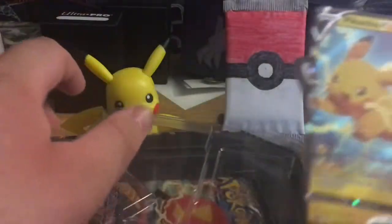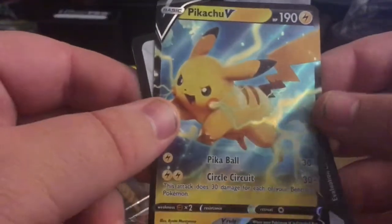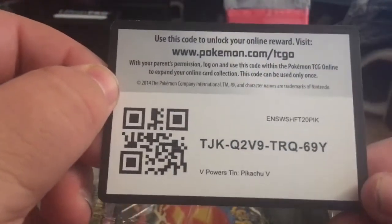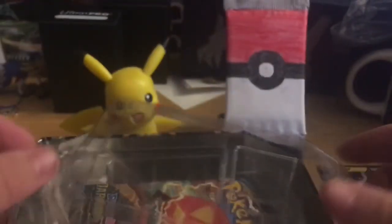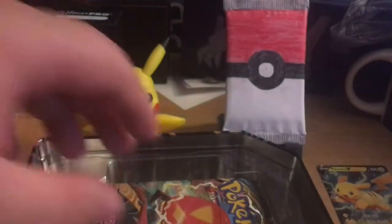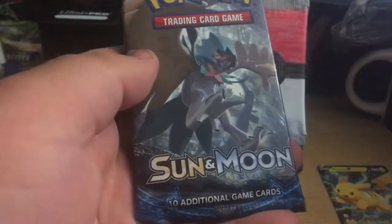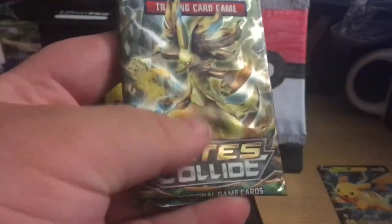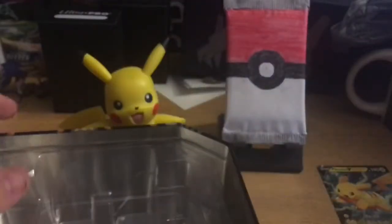I do like the backing that they have for them. All right, Pikachu V — super excited for that. The Pikachu V comes with Darkness Ablaze, Darkness Ablaze, Rebel Clash, Sun and Moon base, and Fates Collide. This pack was sticky — at least it's not Steam Siege.